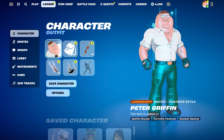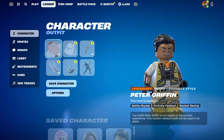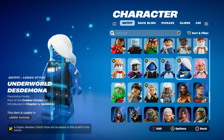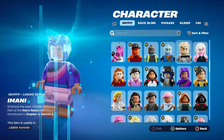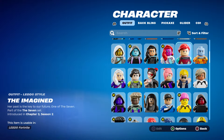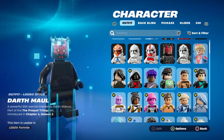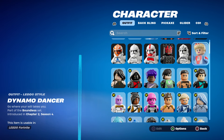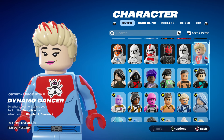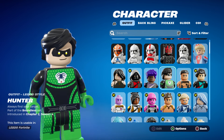If you haven't gotten them, you can basically get them and customize them. They also added a new feature — now you can use them as a Lego skin. Let me show you how they look. There's the Hunter — that's a superhero skin — and then we have the female one, which is also a superhero. You cannot add them in Lego mode, but you can add them in regular Fortnite.